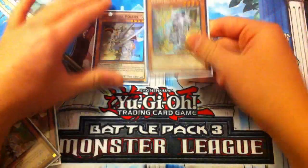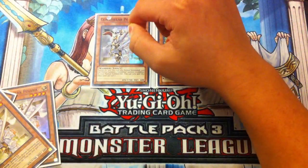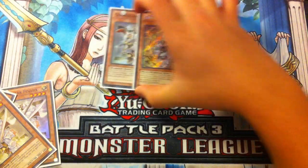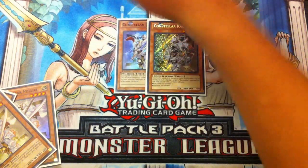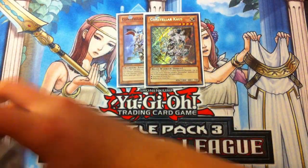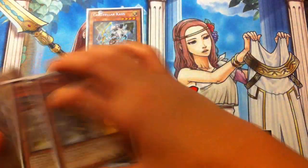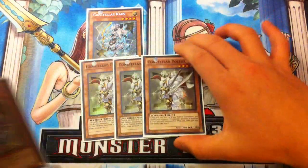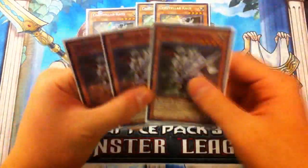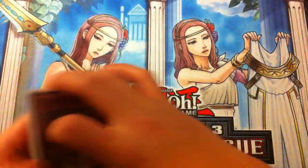Pollux's effect activates allowing you to Normal Summon Constellar Kaus. Kaus's effect activates, leveling up Pollux by one to Level 5 and leveling up itself to Level 5, making you go into Rank 5 XYZ monsters such as Pleiades, Volcasaurus, Zenmaioh, and more depending on the situation. Pollux is a Warrior so it's searchable with Reinforcement of the Army. You want Triple Pollux and Triple Kaus.